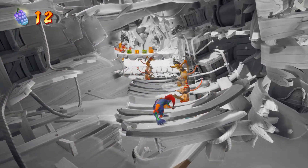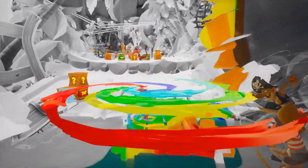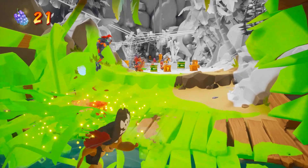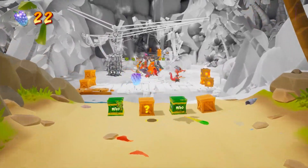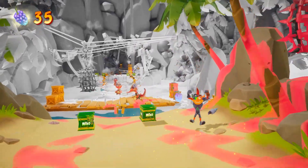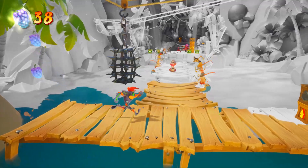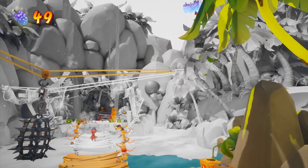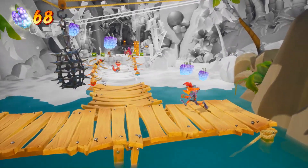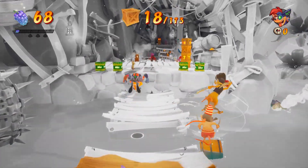It's so cool and it makes it much easier to look for crates. Though it might actually make it harder to find the hidden gem, since hidden gems are usually a grayish white - and now everything else is a grayish white too. I also love how open this area feels comparatively. A lot of the levels from last episode were on the narrow side. We have 173 crates in this level.